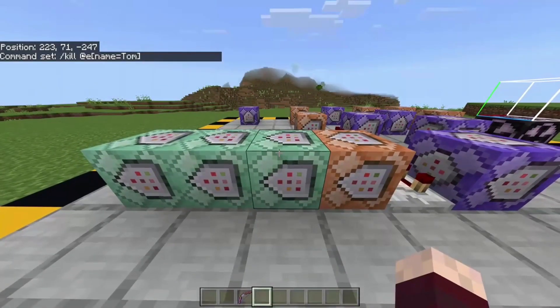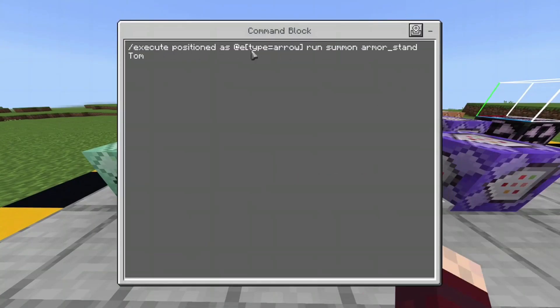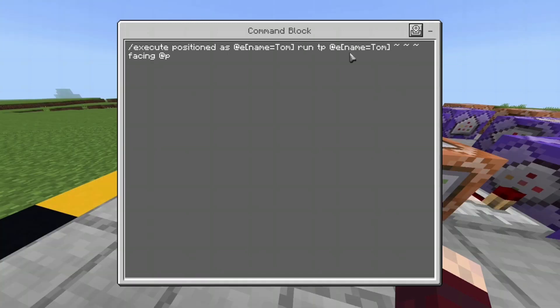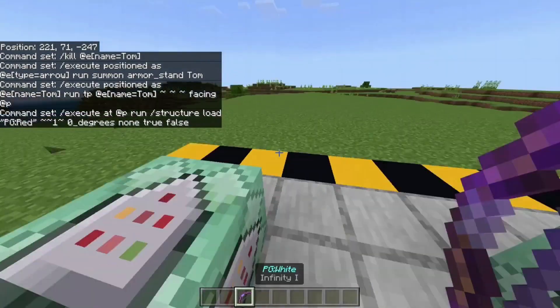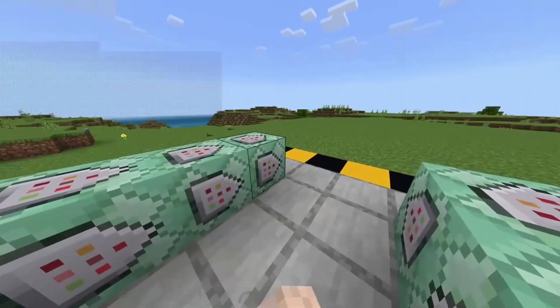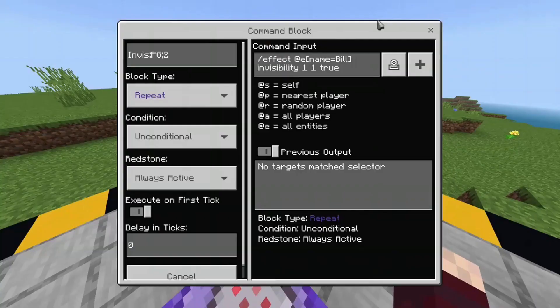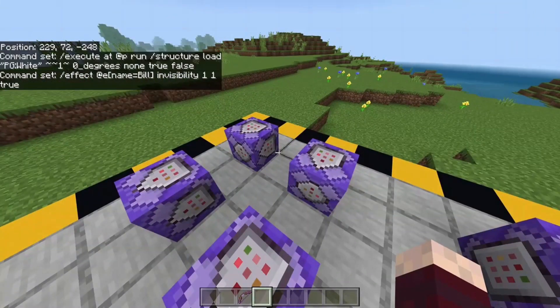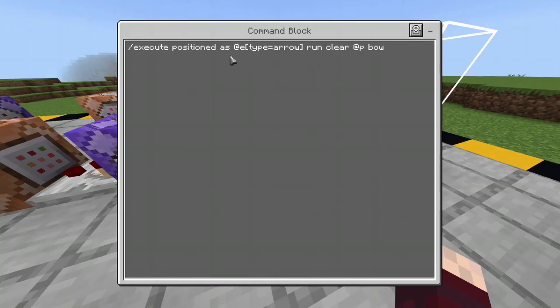It'll kill all of the Tom portals, and once it's killed them, it will run the command to summon a new armor stand also named Tom. This command makes the portal actually face you so it doesn't look wonky. This command makes you gain the second portal gun so you're not just firing the same one over and over again. Then this one does the same thing in reverse, giving you the bow again. These two command blocks give invisibility to the armor stands, and then these ones project the particles so you can still see them.